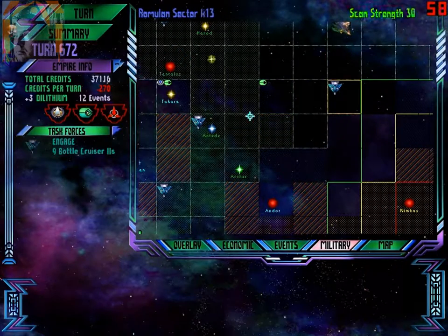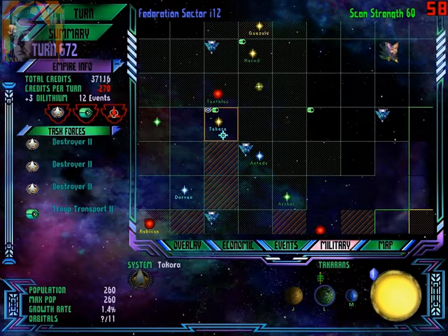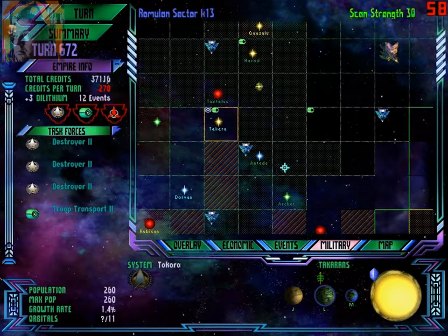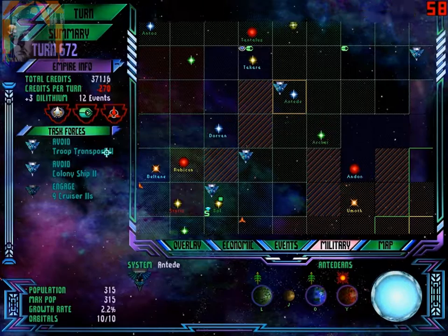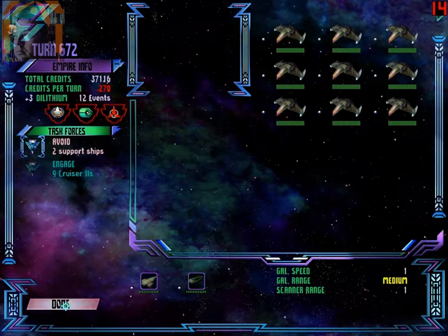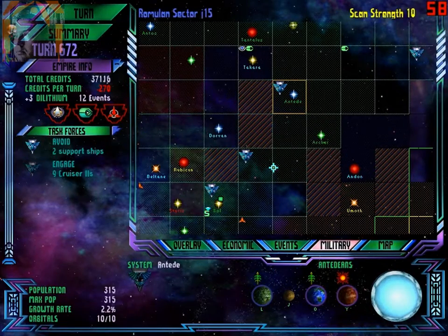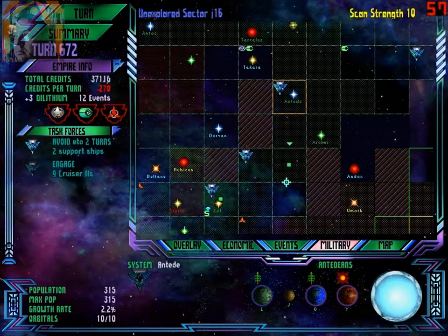What's this? Nine battlecruisers. Divians — let's unite these ships. Merge, if you prefer, and send them even further south. Let's go over there.